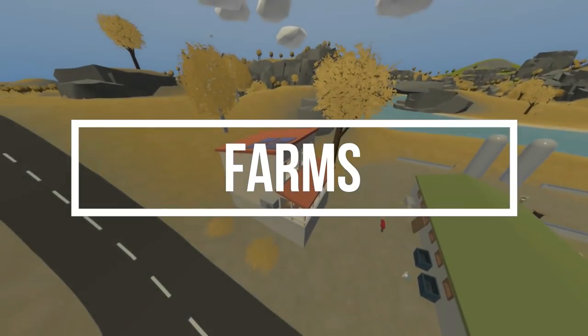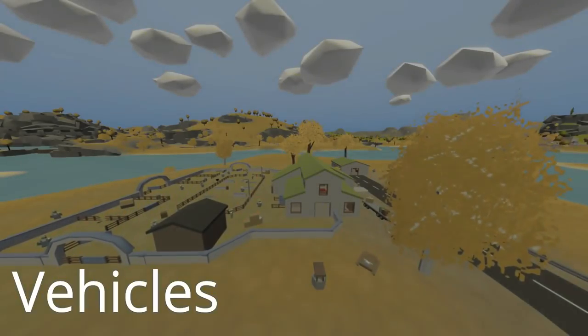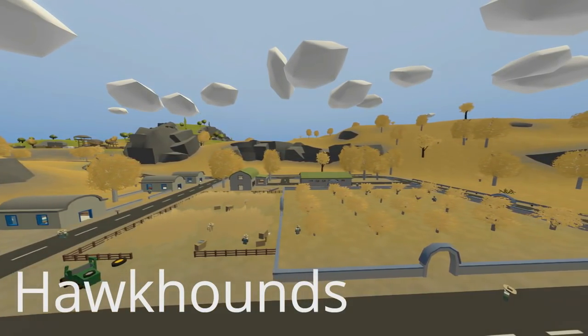With five farms on the map, the things that I found were chainsaws, farmer's clothes, agriculture, shovels, vehicles, food and water, rakes, hardware, basic clothes, crossbows, hawk hounds, and sports shots.